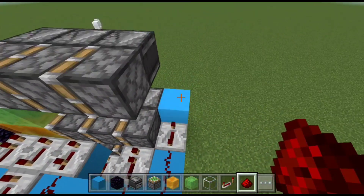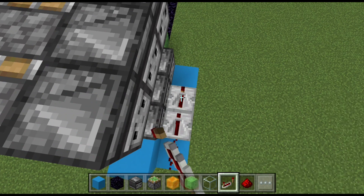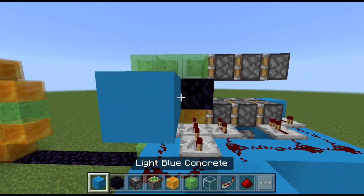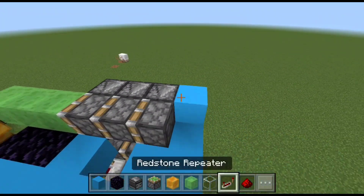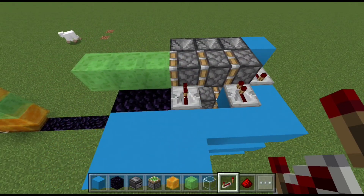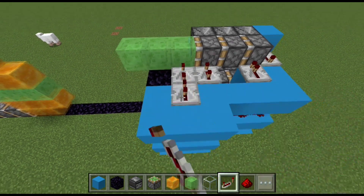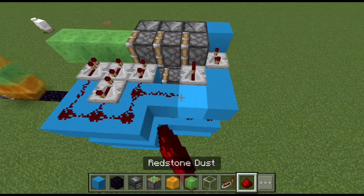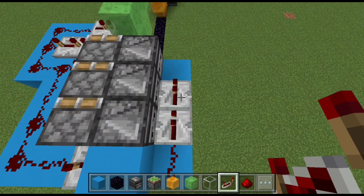Have redstone dust in front of the block, followed by a repeater without any delay, and another two in front of that on max tick delay. Now copy the redstone again — make the platform above the existing redstone and copy the redstone itself. Repeater on max tick delay, followed by repeater without any delay, then repeater on three ticks delay, two repeaters on max tick delay next to it, and another one without delay. Connect them all with redstone dust, and to finish this side of the door, add redstone dust in front of the block, followed by a repeater without delay, and two more on max tick delay. That's this side of the door done.